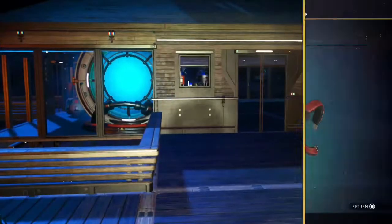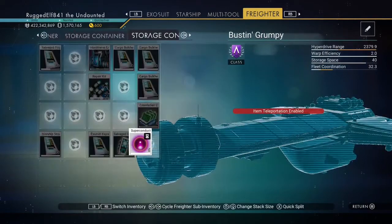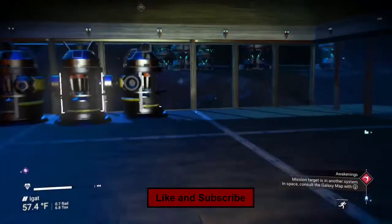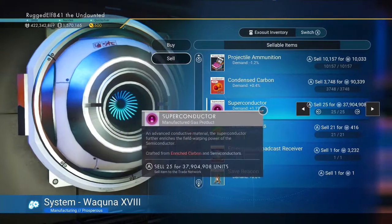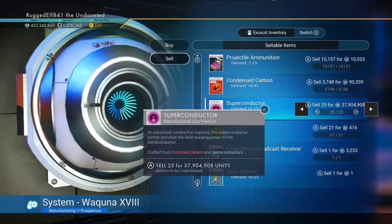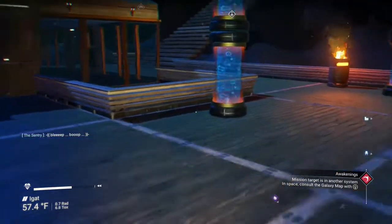I'm going to take one of these and put it back where I found it, just in case this thing breaks - if I break it, I'll be able to set it back up again. So superconductors - that's 37 million right there just for 25 of them. That's a ton more money than what you get off of cobalt, but you can't buy cobalt back. We'll get rid of them - I'll take another 37 million.